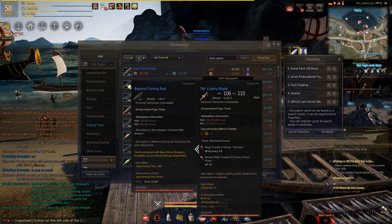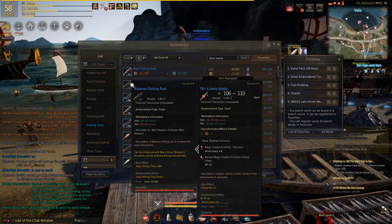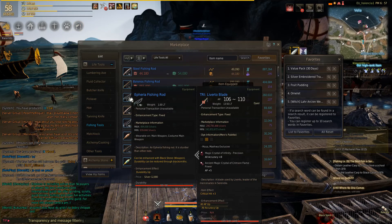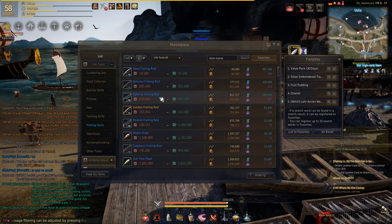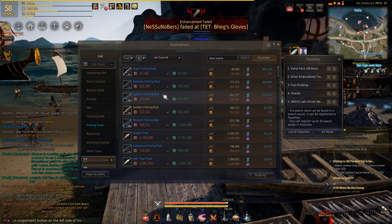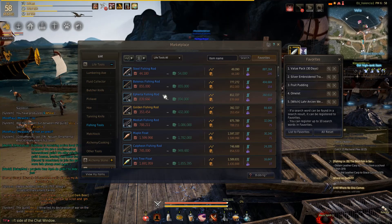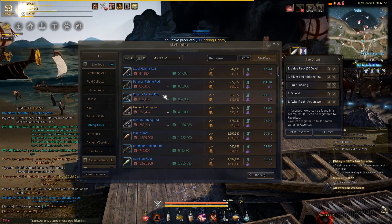At around plus 7, the balenose rod should give you approximately 5 hours of fishing time, while the etherea rod is around 7 to 8 hours. But remember that fish expire after 24 hours, so you don't want to AFK fish for really long periods of time. You have to make sure you sell your fish before they are 24 hours old.